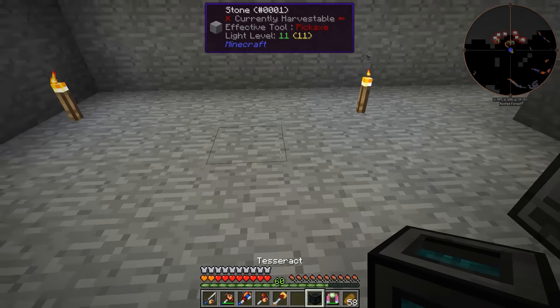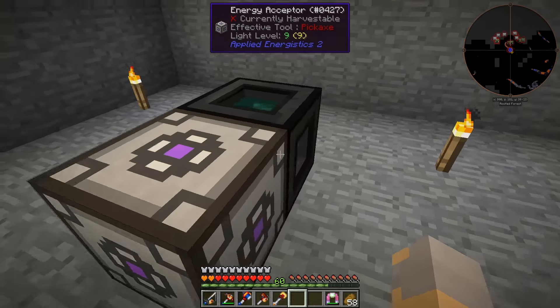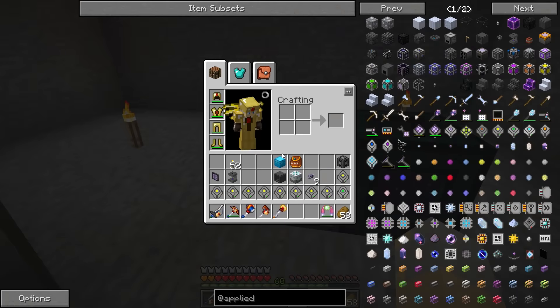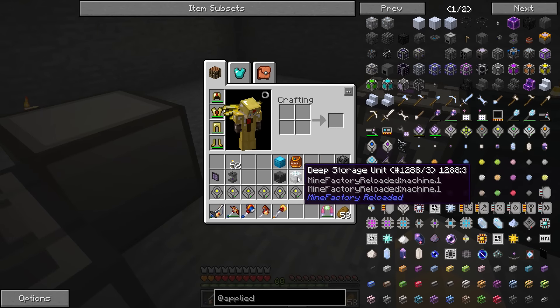Energy acceptor can go right here. We'll set this to this channel and go energy receive, so this should have power now. We want it to send and receive items, send and receive fluid - energy it won't need.